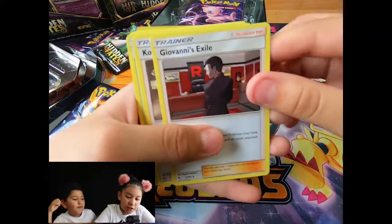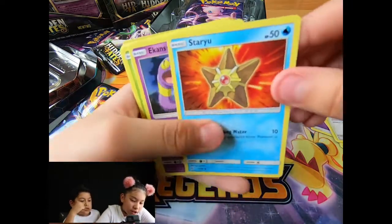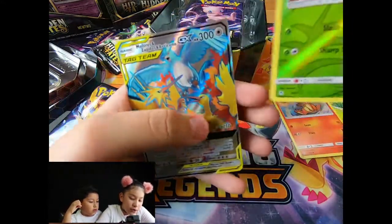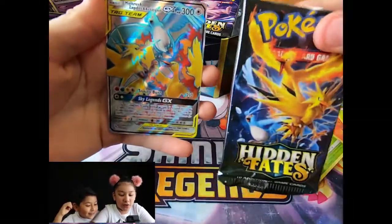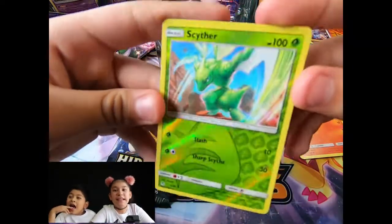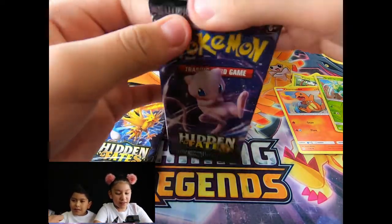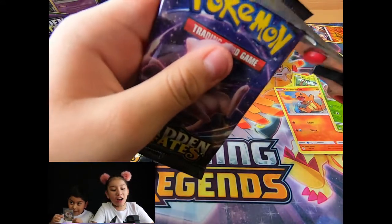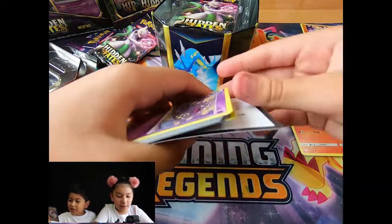Sidekick. All right. Giovanni's Exile. Wow. Trainers. Staryu, Ekans, Caterpie. Charmander. Skythro. Whoa, inside of the pack! Oh my gosh, oh my gosh. They knew. Oh, and then this one. Yes. Oh. Mew. Please. Here is another one. It is so beautiful. I'm just going to make it. I know it's beautiful. You're beautiful. Your beautiful face.